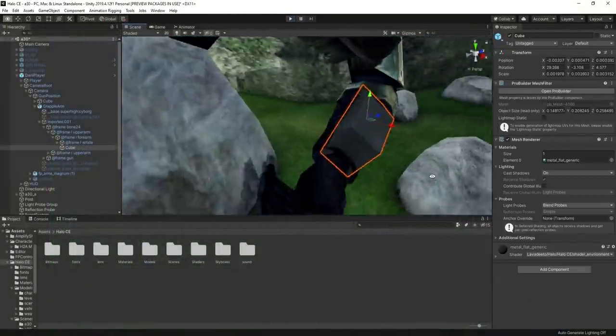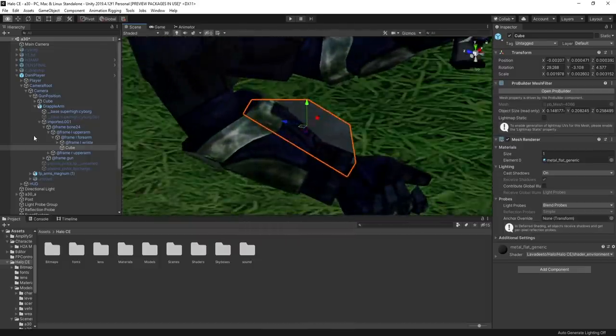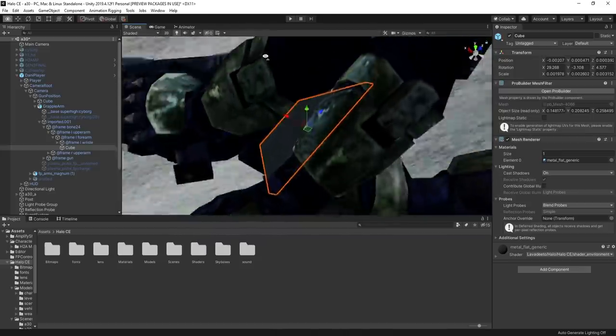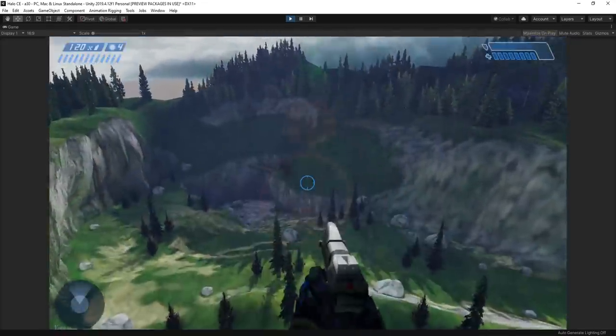Lastly, I modeled — and when I say modeled, I mean I just stretched a cube around and made something that vaguely resembled a grappling hook. This followed the CE forearm to really sell the mechanic, and the texture was just a forerunner one I had from Halo CE. And there we go, we now have a functioning grappling hook, complete with Halo CE visuals.